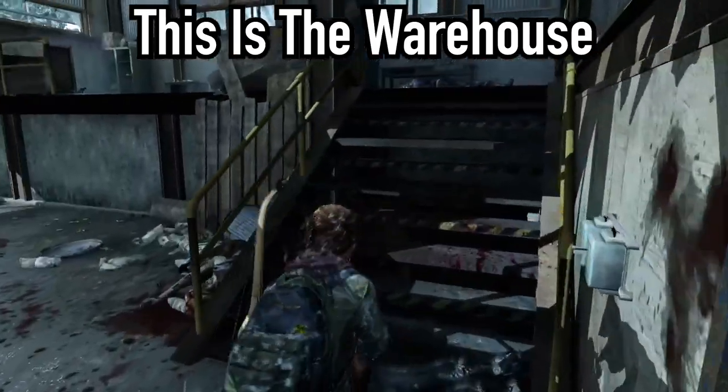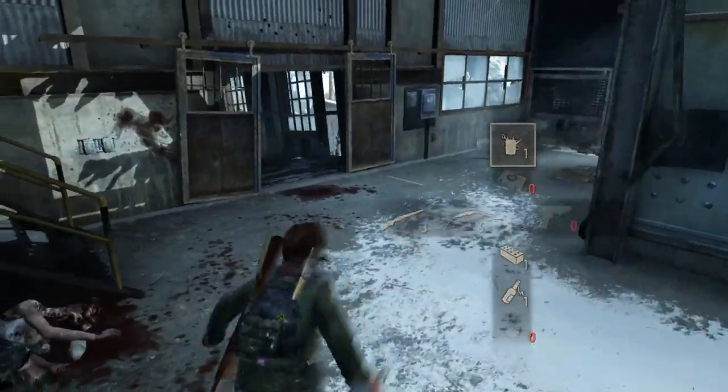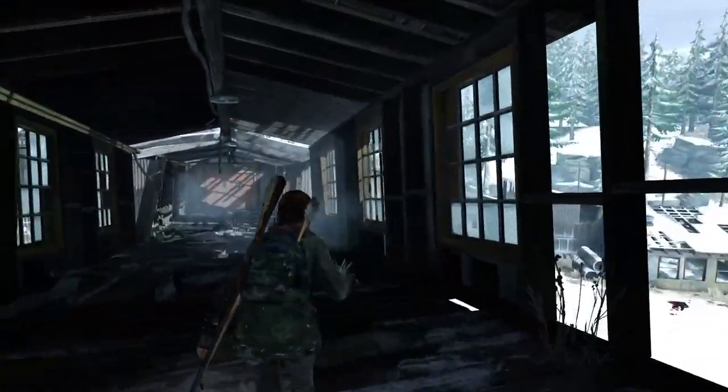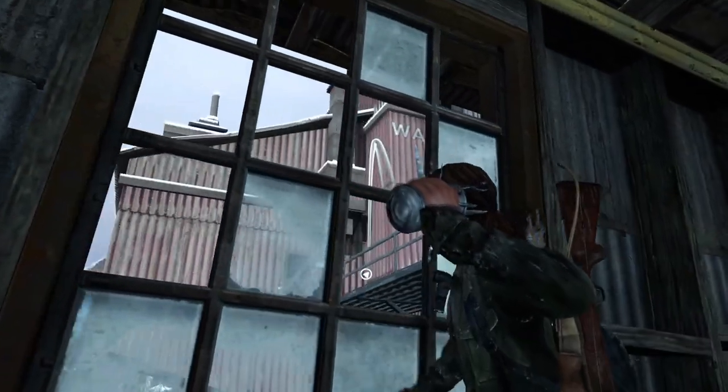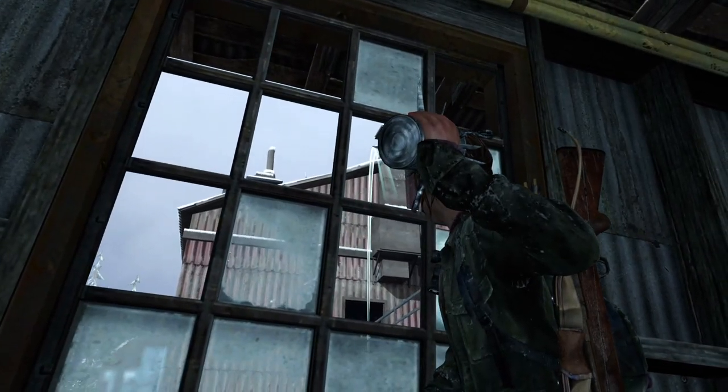One of the most annoying parts of the game. The first thing you want to do is make sure you get all the materials the game gives you — that includes the stun bomb and the Molotov cocktail. Then run over to this window and position yourself just like this, switch shoulder, and aim like this.